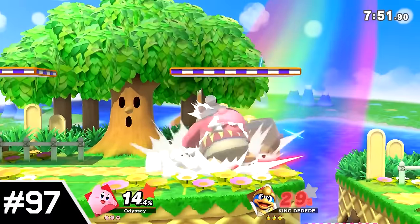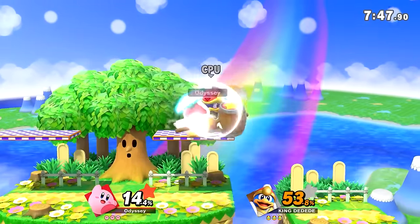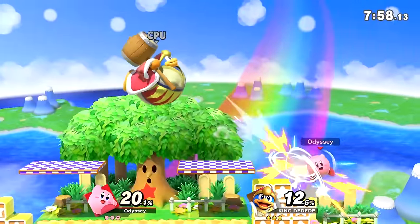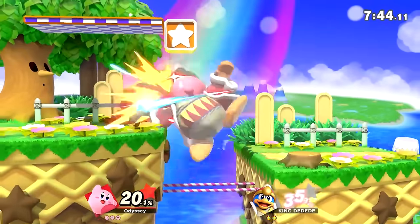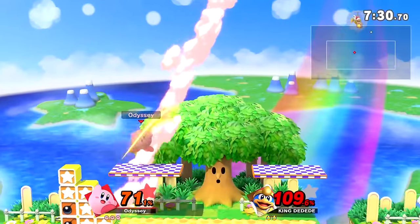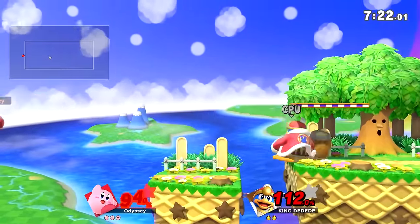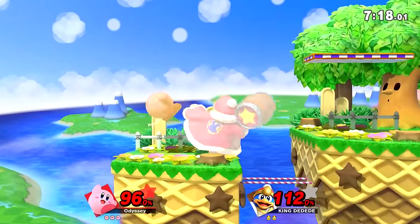Number 97: Green Greens. Without hazards, the layout here is actually not too bad. The main platform has a good, though not really unique, layout, but the two side platforms make this a lot of fun to play on. With hazards on, though, the gaps between platforms get filled with endless breakable blocks, and Wispy Woods will aggressively blow wind as well. These all get in the way of what I would say is a pretty solid layout. This is still a step up from the previous four in terms of the hazards not being too obnoxious, but they still get in the way enough to make this a significant downgrade.